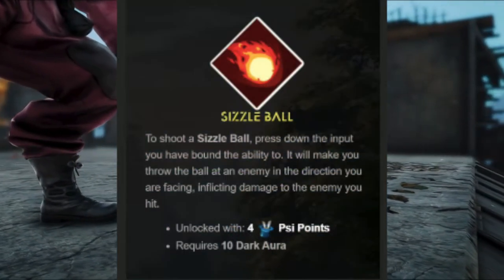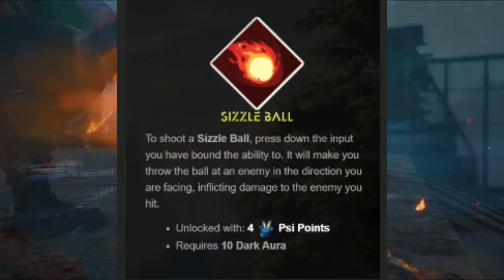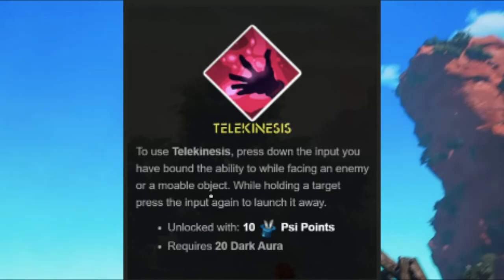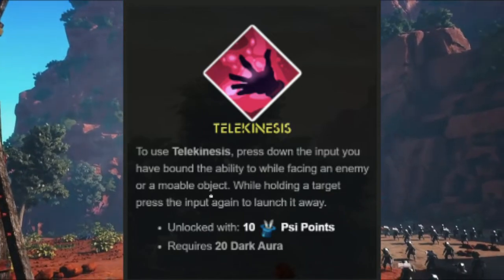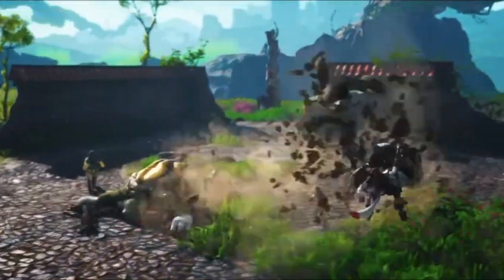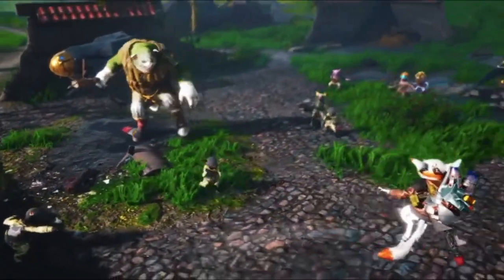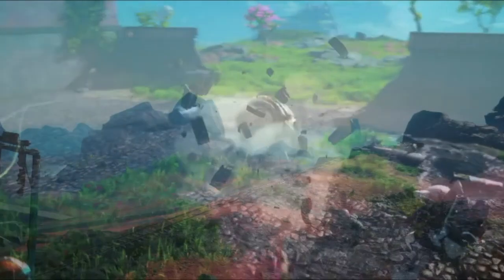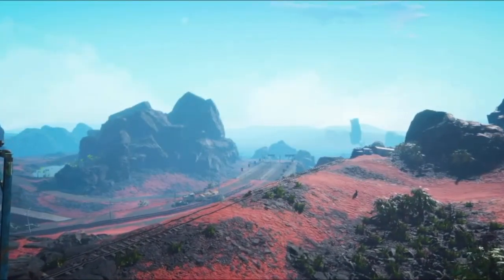Our dark side mutations and skills are: first, Sizzle Ball, which requires 10 dark aura points; second, Telekinesis, which needs 20 dark aura points and psi points as well. Just look at this footage — you are like Darth Vader in Biomutant. That levitation skill is super dope.